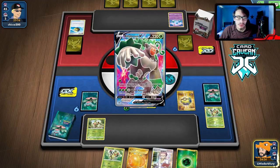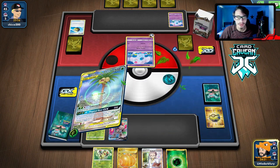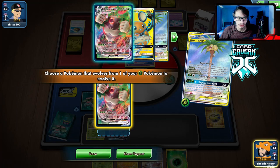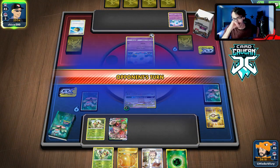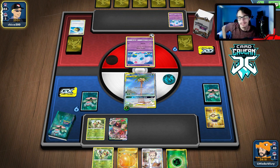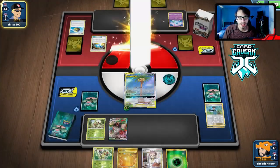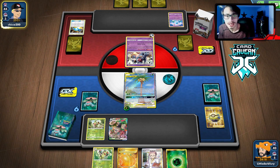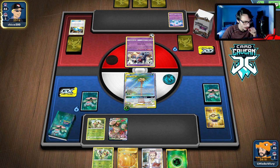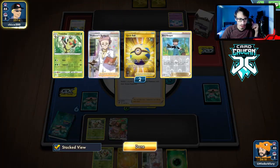They had the Rare Candy, Nidoran, Nidoqueen Boss combo — that's a pretty good opening hand. We kind of got destroyed. We should have put Zarude down — we could have gone Zarude set up a Grookey. Yeah, we should have done the Zarude play there. We're going to get bodied here — this guy just had an insane hand with the Beedrill play out of nowhere.